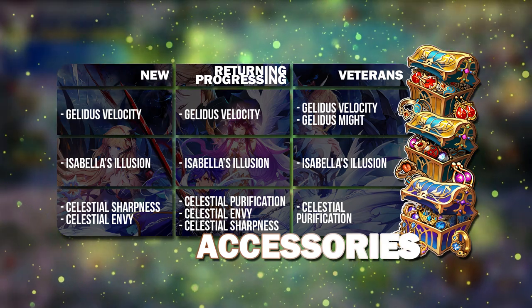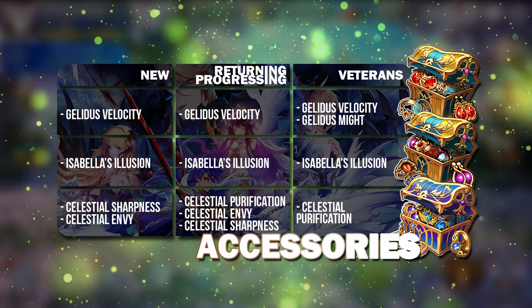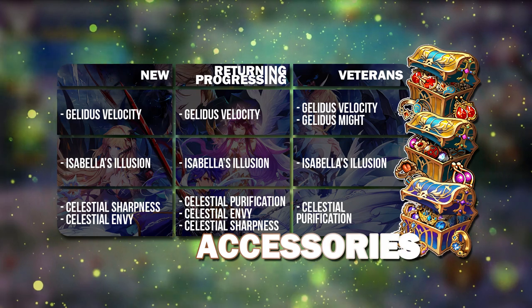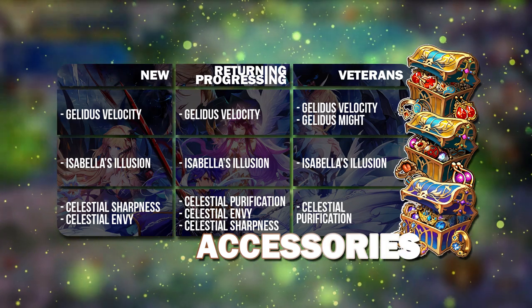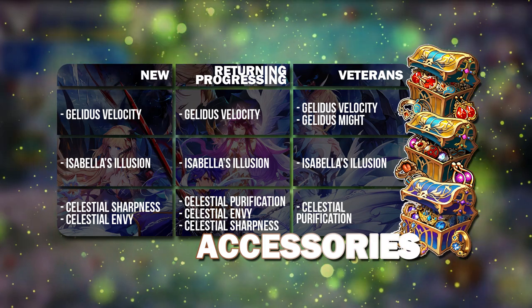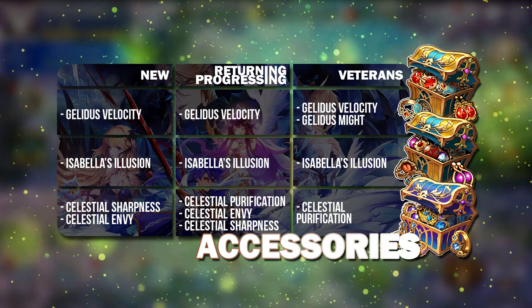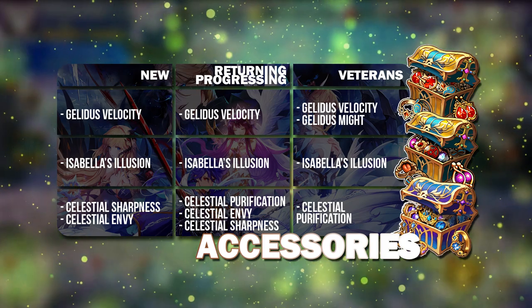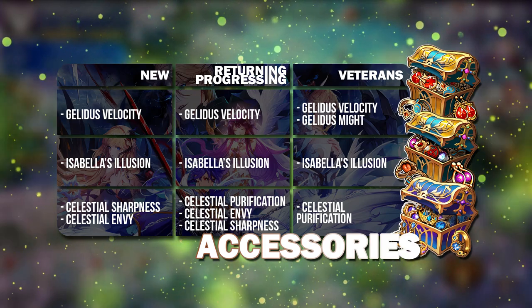But for the Gelidus Accessory, veterans can start looking at Gelidus Might, because Rudy, Jack, and Bile are heroes that can do a lot of buff duration reduction. With Gelidus Might, it adds one more turn of buff duration reduction, and I think most top players are actually using that. So that is definitely the way to go if you want to do better in Arena.